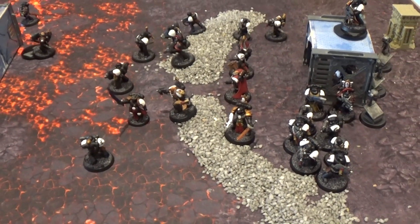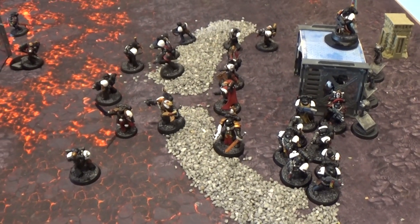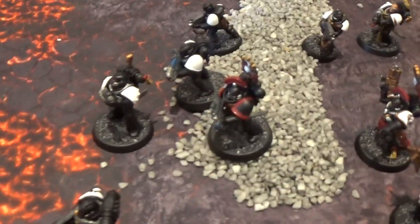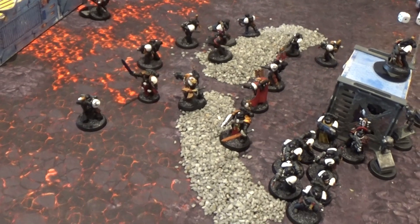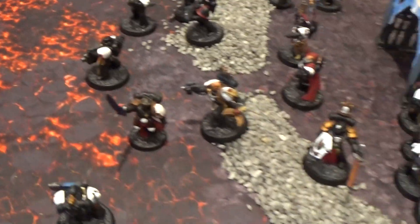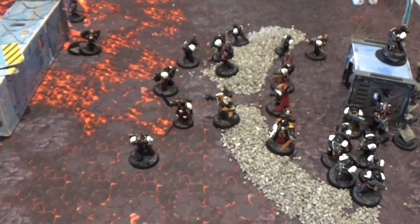I'd still recommend a few power swords in the Death Company. Getting five attacks on the charge with Unleash Rage — if you've got a couple of power swords and couple of thunder hammers, ten power sword attacks will finish a squad of marines. I put two thunder hammers, one power sword, one chainsword into a squad of ten and killed eight of them. Then I attacked another squad with the rest, and the characters finished that squad off too. They killed about 25 marines. Power swords allow you to get multi-charges off — mass chainsaws with a couple of power swords and thunder hammers will let you hack through a big blob and catch an elite unit simultaneously. Highly recommend Death Company.